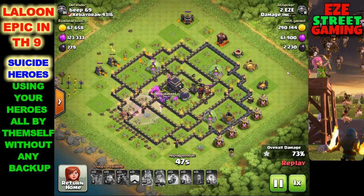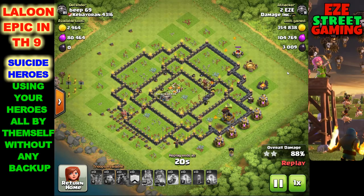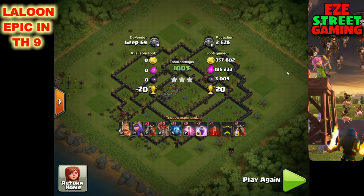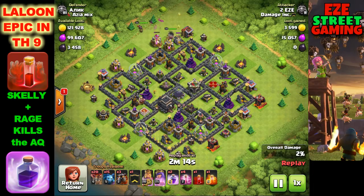The queen lived so I dropped the skeleton spell on her then the rage spell. I put 15 minions on top of her - they all grouped and alerted at once and jumped on her. The queen has no chance against 15 minions. The skeleton spell will take her out most of the time. The key is to time your spells so balloons, lava hounds, and skeleton spells are all hitting at once. There's a good chance the queen goes down, especially if she's next to a defense and catches splash damage.